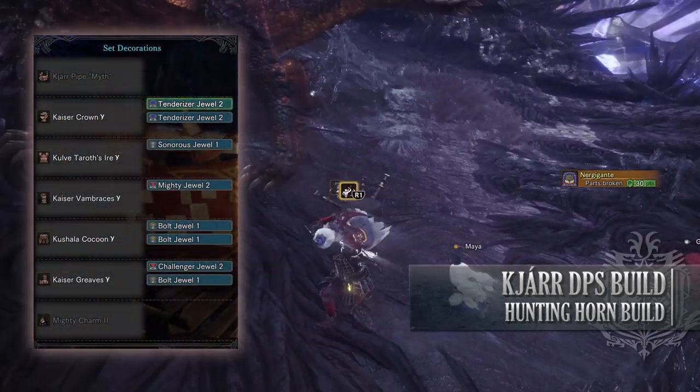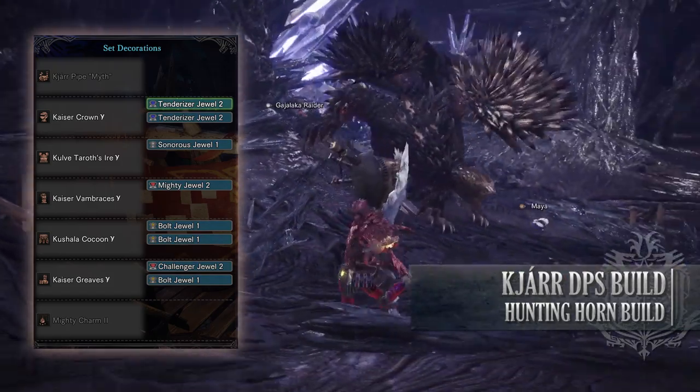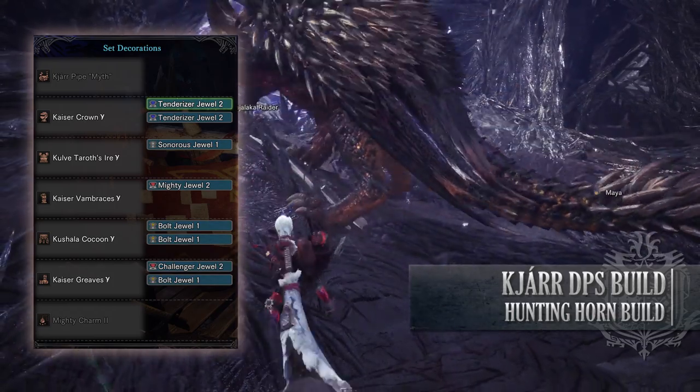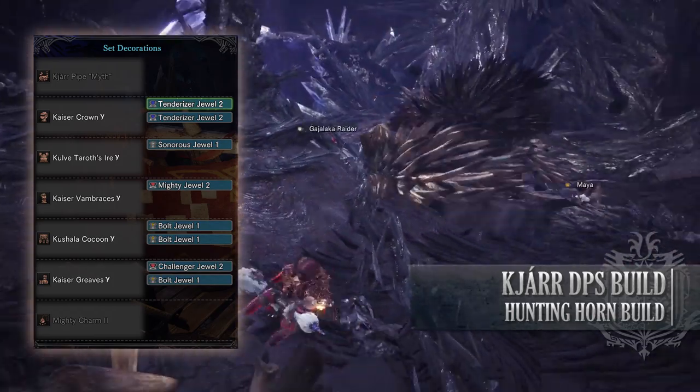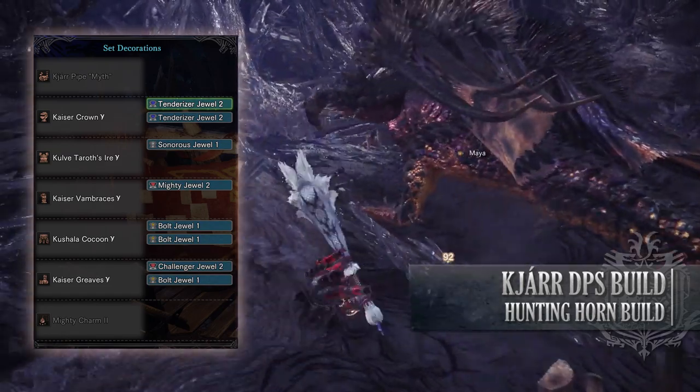As for the jewels, these are mostly DPS focused ones. I've gone for Bolt Jewels to boost the thunder attack of the build, Tenderizer Jewels for some Weakness Exploit, a Mighty Jewel to max out Maximum Might, a Sonorous Jewel for Horn Maestro, and finally a Challenger Jewel to add an extra level to the Agitator skill.